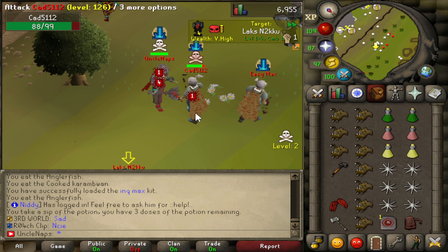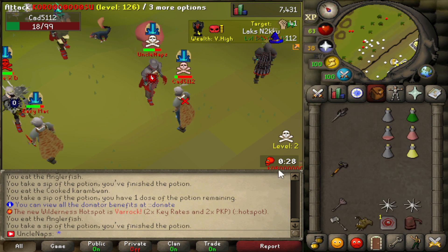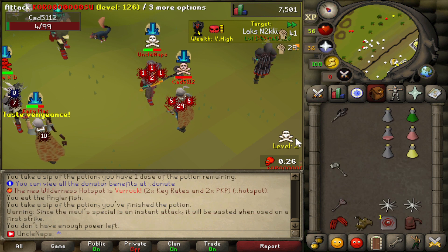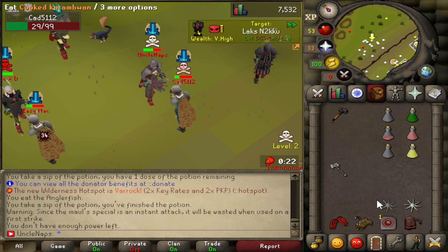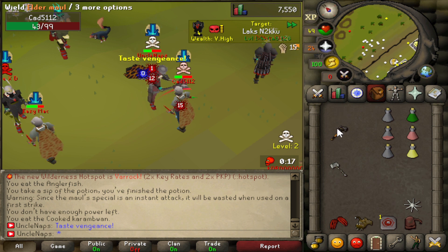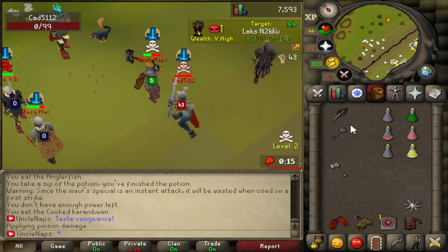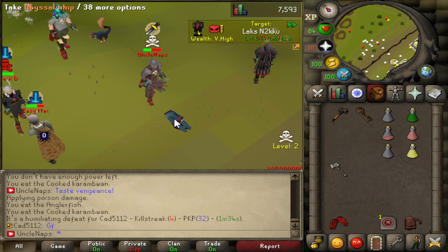We have a rematch against Cat 5112 — I believe he wants revenge. Come on, Out of the Mall, do you work? No, really? Out of the Mall, out of the Mall — you're bringing me down today. There we go, that's what we need — out of the Mall, thanks for finishing him off!